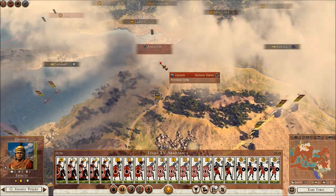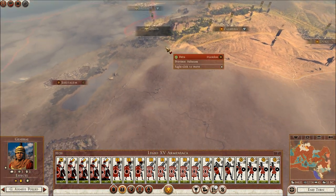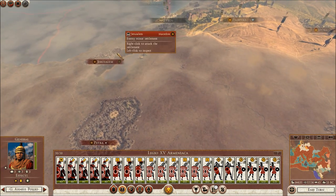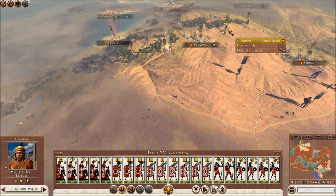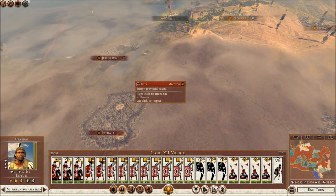We have rebels at Antioch, and Antioch is a great location so I do need to take that. But for now I want to destroy the Macedonians, so we will forge onwards and take out Jerusalem. I'll send in another Legion right now — Legion 12. They'll head to Petra.